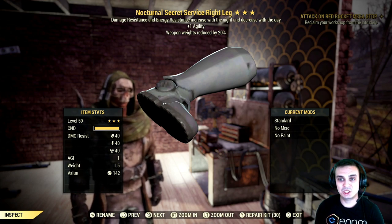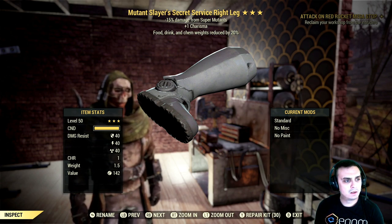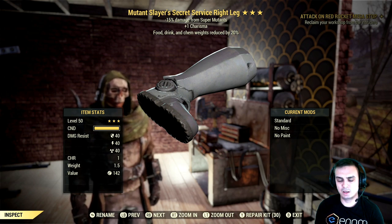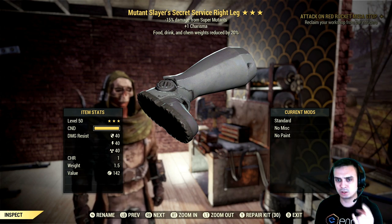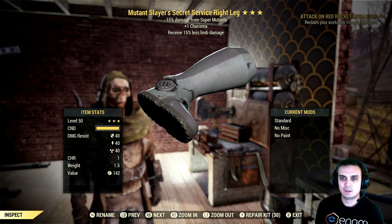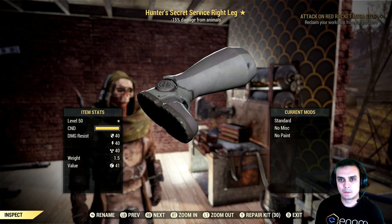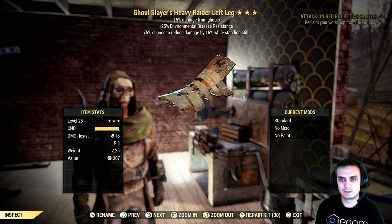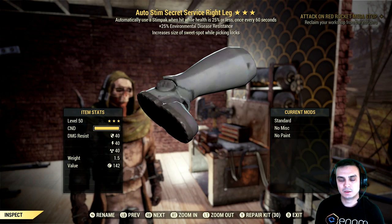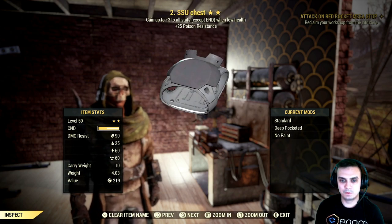Wait a minute — can I actually get unyielding and sneak? No, I don't think so. It's neither weapon weight reduction nor better sneak. I think that's the case, it would be too OP. Alright, crappy one, crappy. Chinese Stealth Armor, seriously man, that is so not cool.